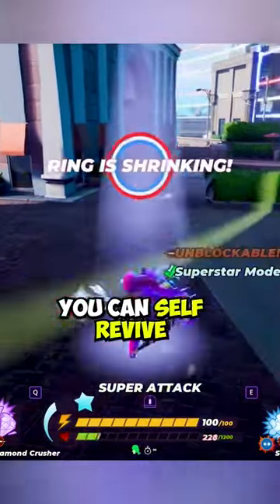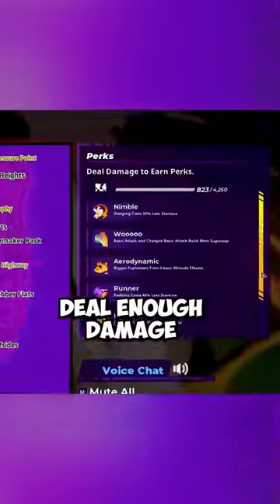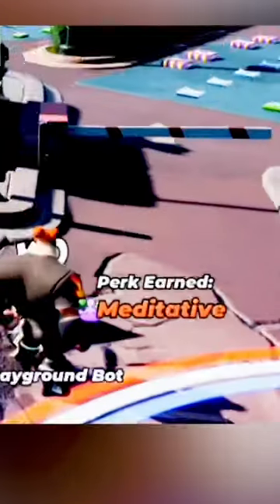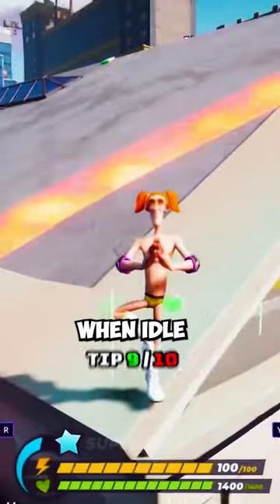If you go down, don't worry. You can self-revive by using your super meter. Deal enough damage and you'll be given some secret perks that buff your character. You might get lucky and get the perk metative, which allows you to regain health when idle.